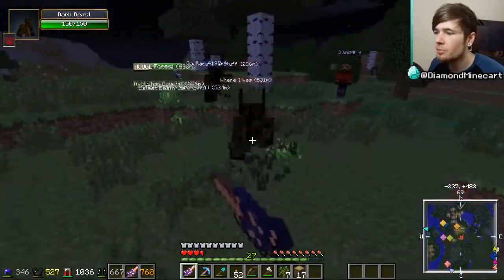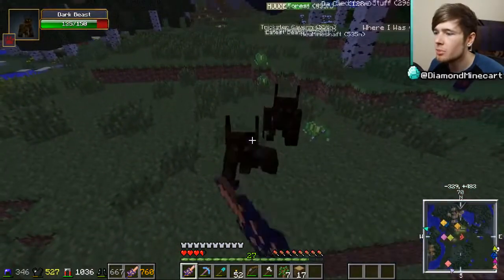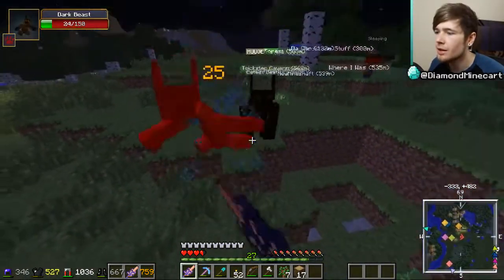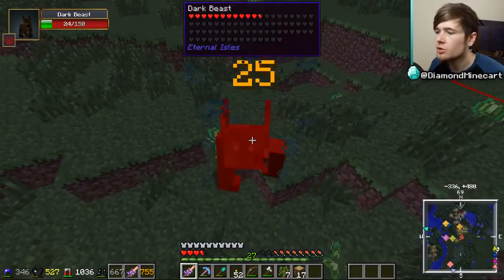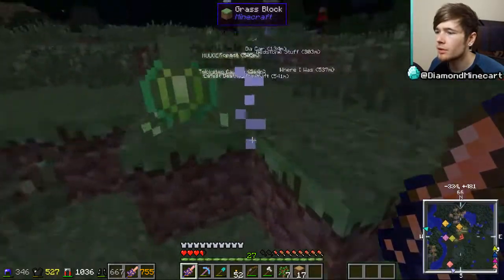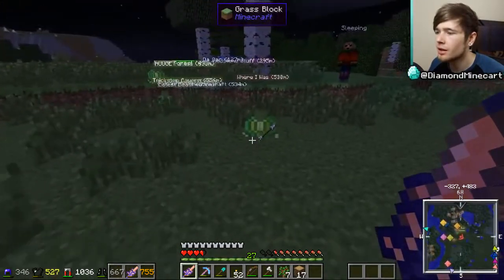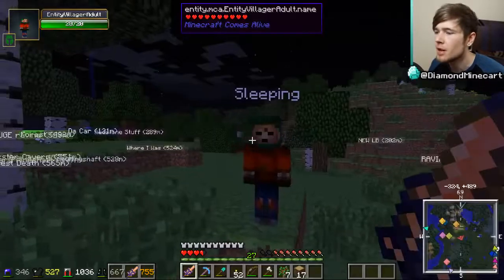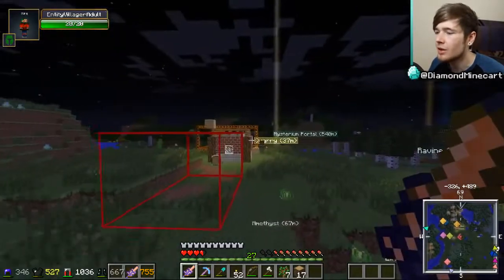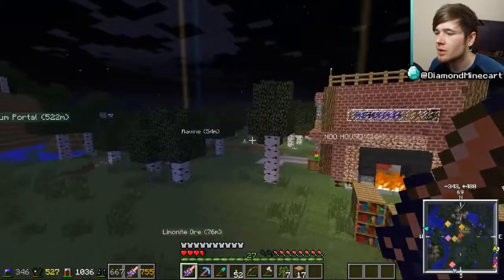Ow, stop this — get out of here! What are these? A Dark Beast! I want to slay you buddy — come here! I'm going to morph into you as well, you Dark Beast. There we go — kill that guy! I wonder if he has any drops. None — he dropped nothing. Just an arrow.